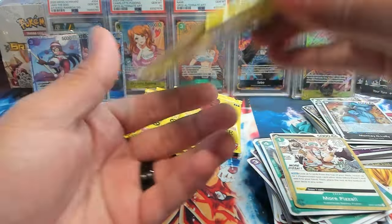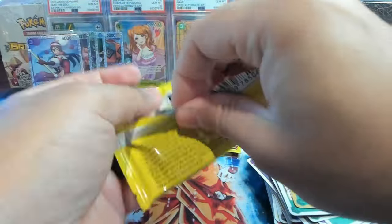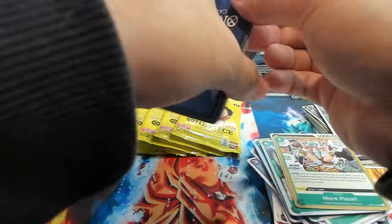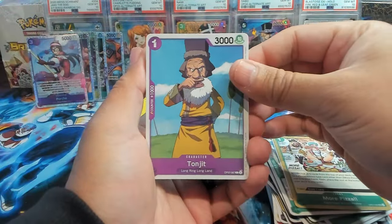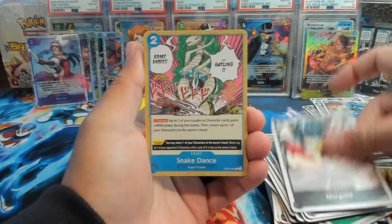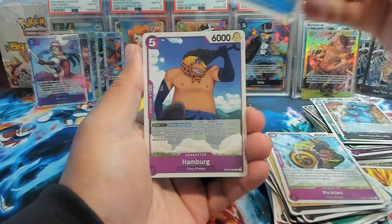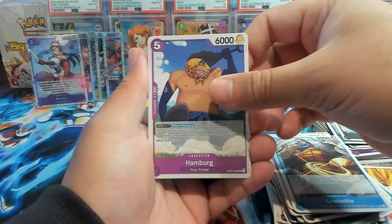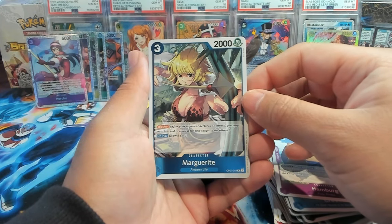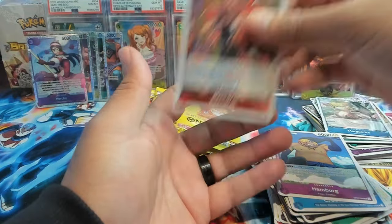Last five packs — I said we should get at least three or four more hits. We started off strong and we're gonna end strong. We have Tonjit, Jinbei, Korsumi, Baskerville, Morgan's, Keep Out, Pickles, Crocodile — I think that's the first Crocodile we've seen — Hamburg, also the first Hamburg. Margarite as our first rare and Baccarat as our second rare.